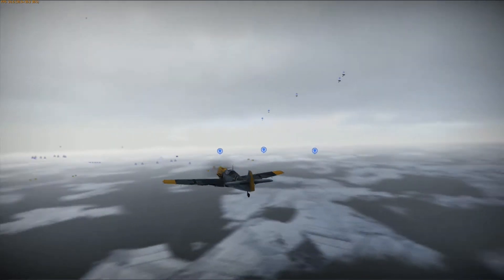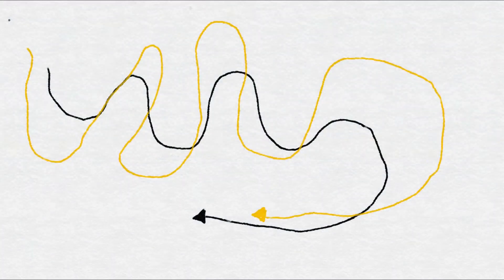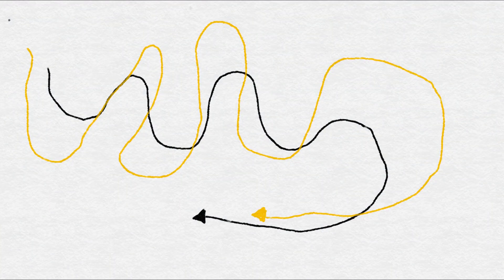Knowledge is power. Let's get into these diagrams. For the sake of the diagram, let's say it's a top-down view of a turn fight. The black line is your enemy and he's in a Spitfire. The yellow line is you and you're in a BF-109. Now, you can't exactly turn fight with a Spitfire on its own terms — as you notice, the black line is nice and tight, and he's zigzagging, trying to get you to break off his six and bleed you of your energy.